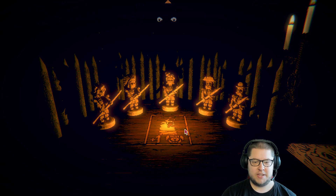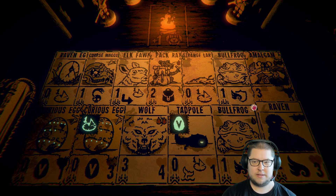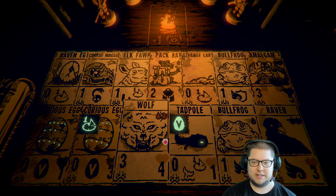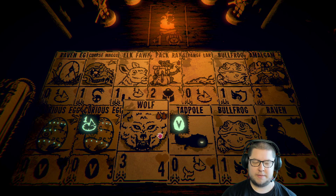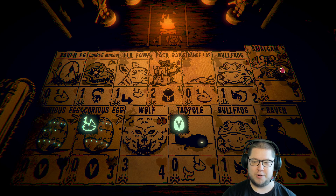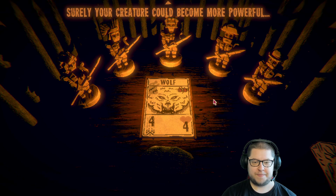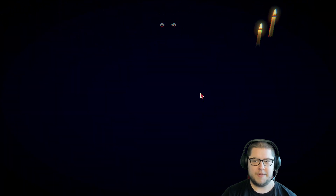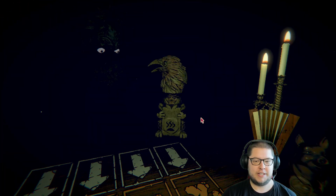We're so close now to getting this. I mean, the amalgam has more health, so it'd be better to put on the amalgam. But maybe I should counterbalance the wolf's lower health with more power. Yeah, let's make the wolf more powerful. The best thing that could happen here is the painting thing gives me a wolf with five power — like, it gives me a buff — because that can happen, I think. I think they can up the stats.